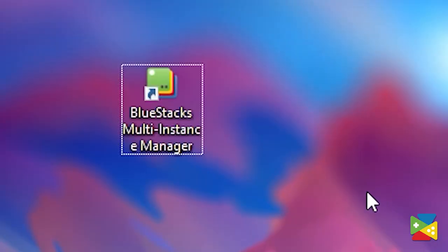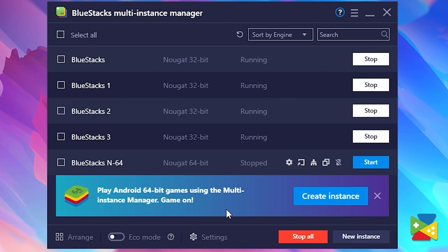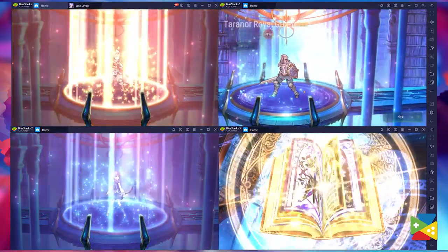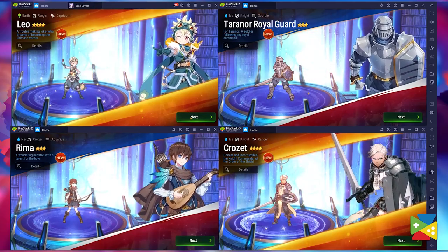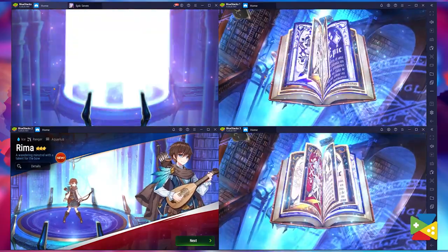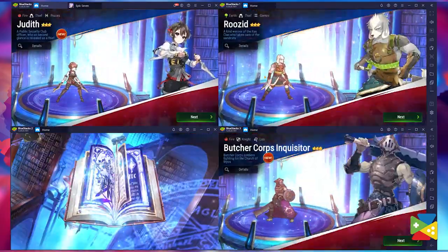Thanks to the Multi-Instance feature, you can make this process much easier. This basically allows you to run as many instances of Bluestacks as your computer can handle and manage all of them at the same time. This feature is great with Epic Seven, where you get a chance to summon a free random hero at the very start of the game. You can assign a name and a key for the marker you want to save, and with that you'll be chaining skills and creating combos like a pro.